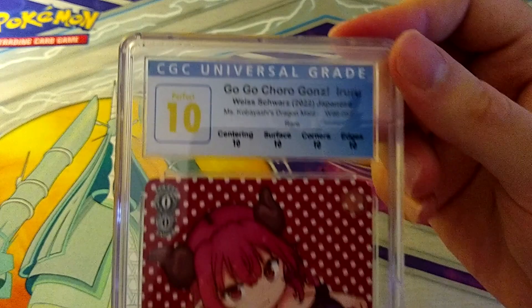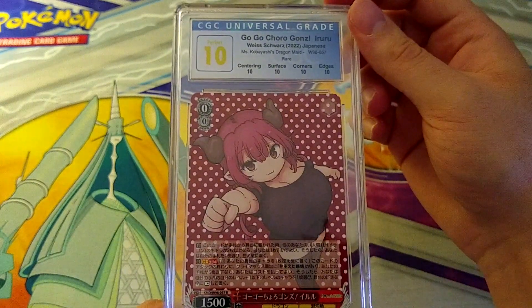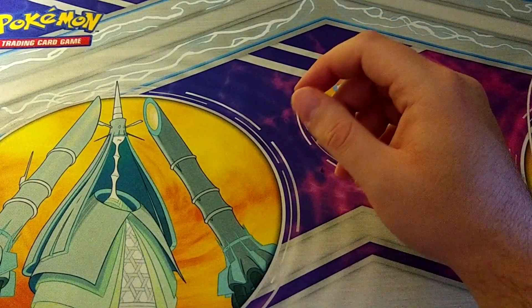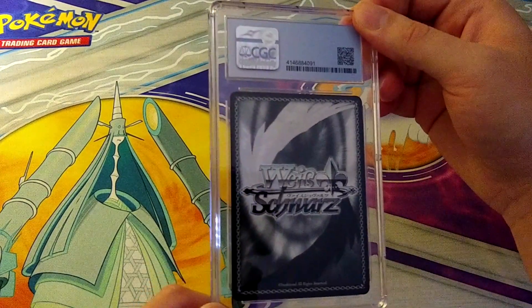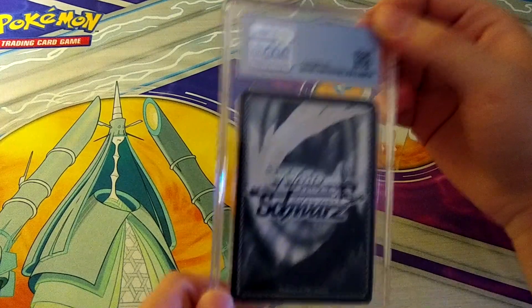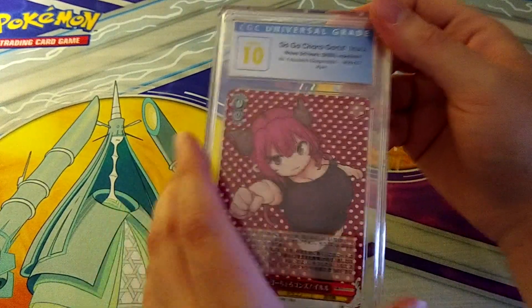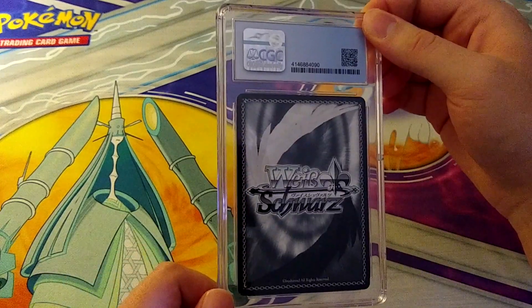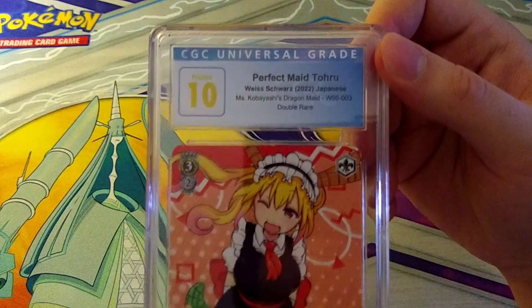Perfect 10 on Ululu — gorgeous. Then another Pristine 10 — same card, same grade. I'll keep one of those; the dupes will go up on eBay. More Weiss Schwartz — we got a 10 on Perfect Maid Tohru, a Double Rare. The Double Rares are novelty cards of sorts. You get popular characters that people like, and they don't go for insane amounts of money depending on the character, but if they're 10s they definitely bring a premium — their 10s go for like $50 to $70 sometimes.